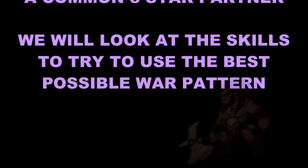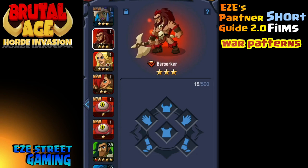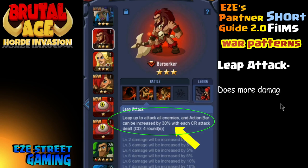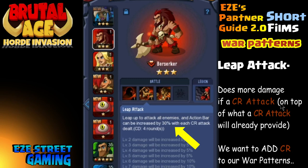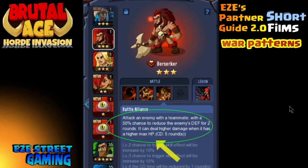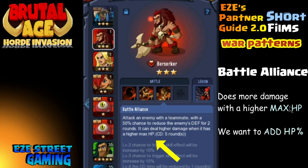Next we're gonna break down the Red Berserker. I'll show you what I would do from start to finish finding what war patterns to use. First thing you want to do is look at all of its different skills. The Red Berserker has three skills — the first doesn't tell us much, but the second already tells you what you need. As you can see circled in green, it says there'll be an increase for every critical rate attack dealt — thirty percent increase. So the more critical rate attacks, the better. The third skill, 'Battle Alliance,' deals higher damage with a higher max hit point — so we want hit points as high as possible.